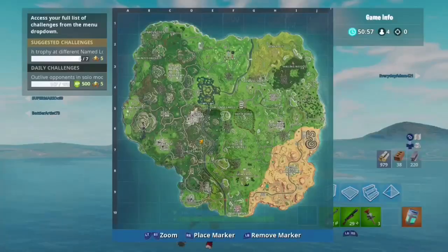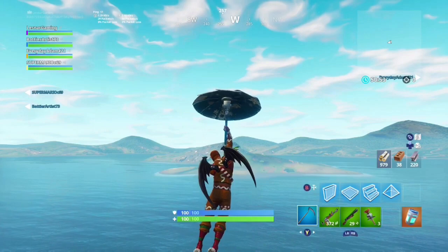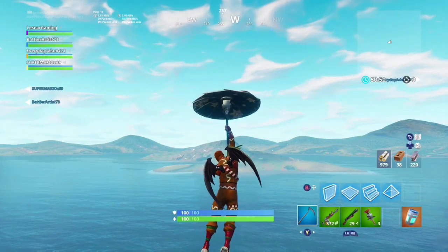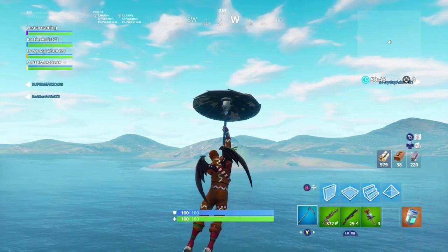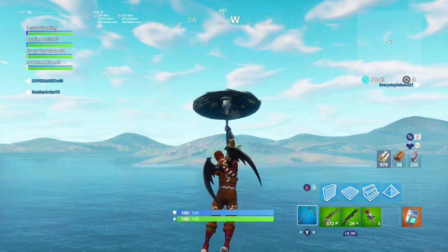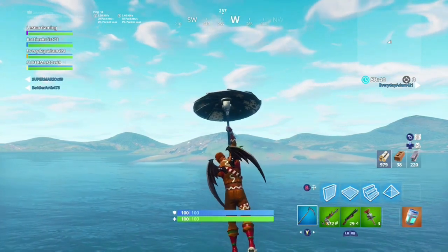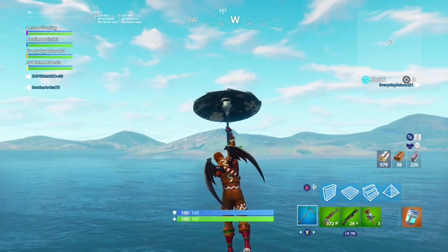In the last few seconds of the game, that's when the storm comes — no reminder, nothing. During the four minutes where the storm usually closes in, it just stays a circle until the last few seconds, then the storm kicks in immediately. Therefore, there's no storm at spawn island anymore, which means it is safe to go through.